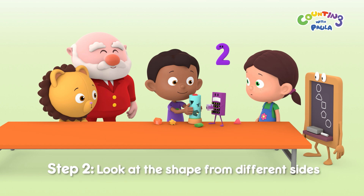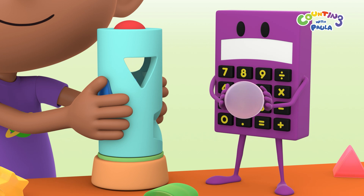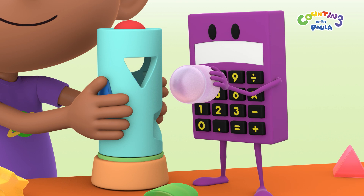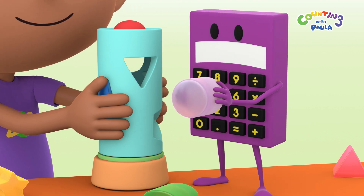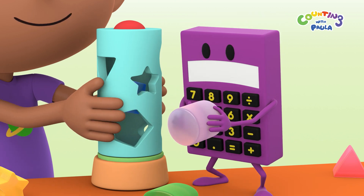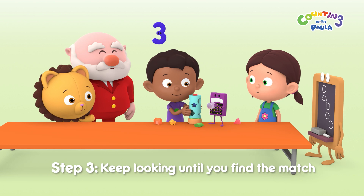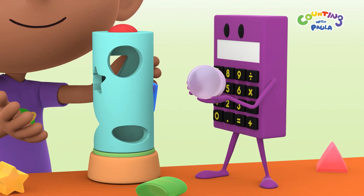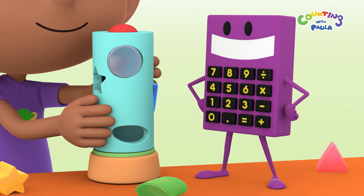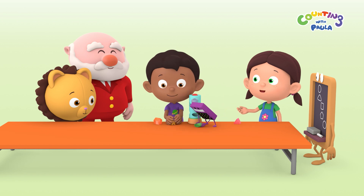Step 2: Look at the shape from different sides. The shape looks round now. Maybe it'll fit in a circle-shaped hole? This hole is triangle-shaped, so it won't fit. A pentagon, a star shape. Step 3: Keep looking until you find a match. There, a round hole. Let's put it in, Calc. Great work, guys. Now we just need to fit the other blocks in.